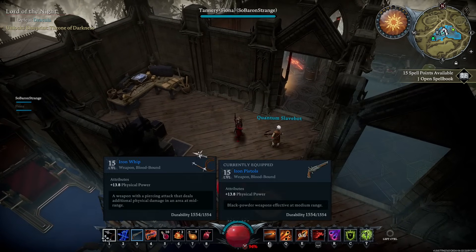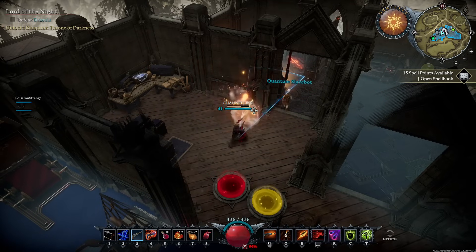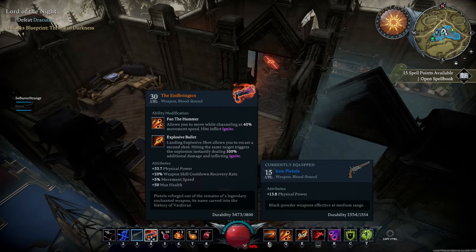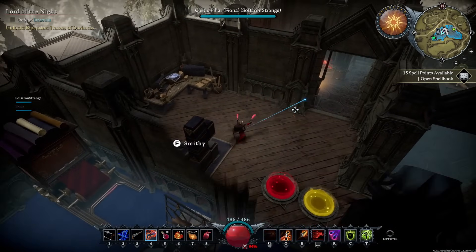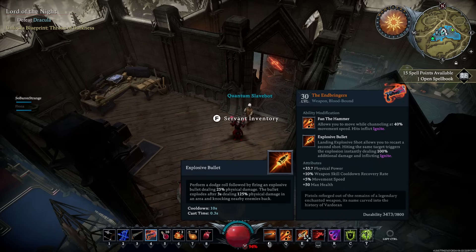You also have pistols. All weapons have base forms and then elemental upgrades. In base form the pistol Q locks your movement and the E explodes after three seconds. But at endgame with a set like the Endbringers, all attacks trigger ignite on your Q and E, your Q lets you move freely, and your E places a charge that explodes when hit by any other ability — hitting the same target triggers the explosion instantly. Getting the right endgame gear with correct rolls and attributes will be a large part of PvP and killing the four soul shard bosses, especially on a brutal server.